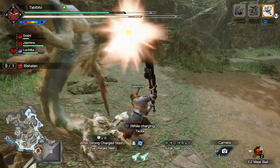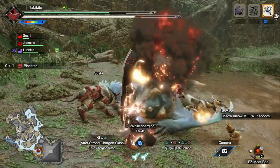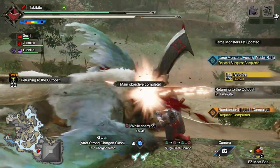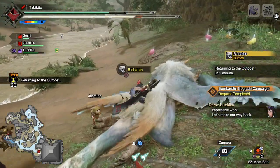The first is the Falling Slash, performed by pressing the Triangle button. Then you have the Vortex Slash, performed by using the Circle button. And last but not least is the Rising Slash, performed by pressing the Triangle and Circle buttons at the same time. You can actually use any combination of these three slashes for your first three hits, meaning you can do the same slash three times in a row.